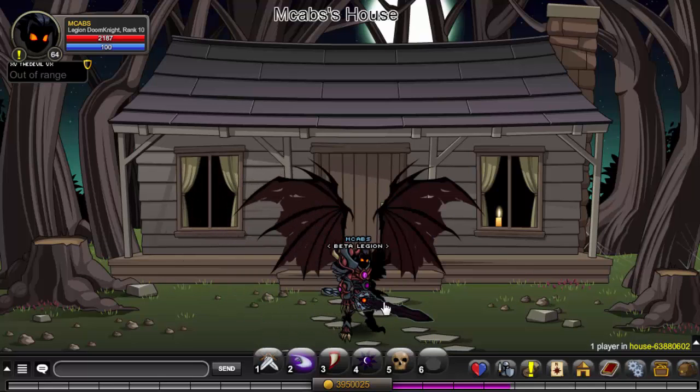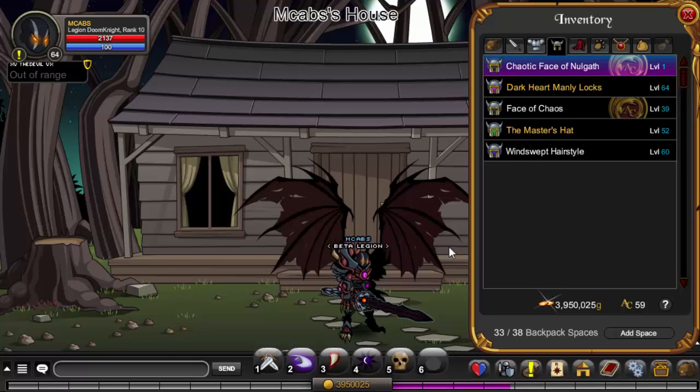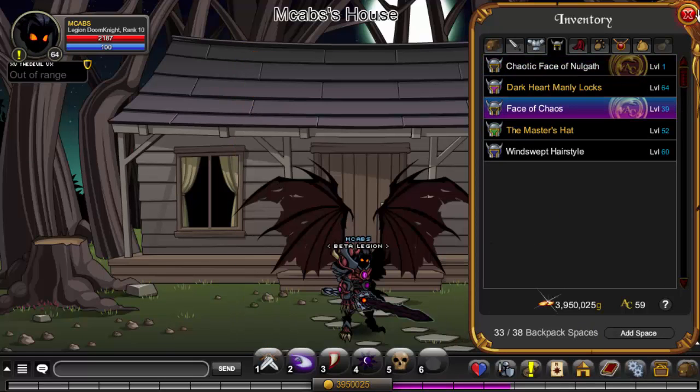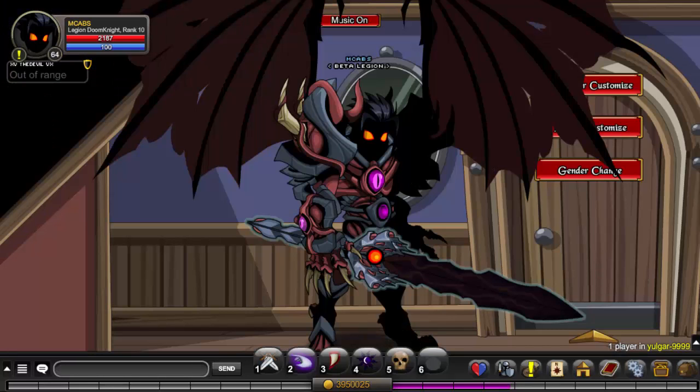This is what it looks like. I've also got the helm, but I decided to use the Face of Chaos instead because in the preview on the shop it showed the Face of Chaos, and it looks pretty good with it. So we'll join a map — as you can see, the wings are too big to see clearly.